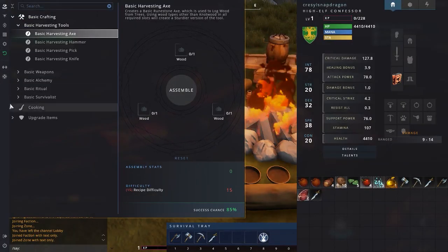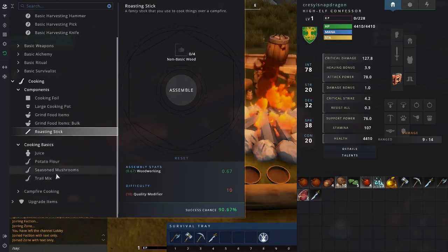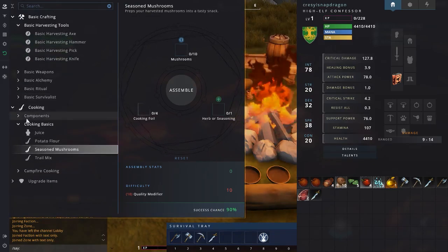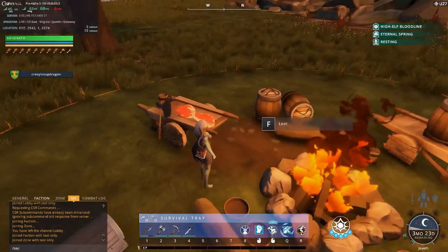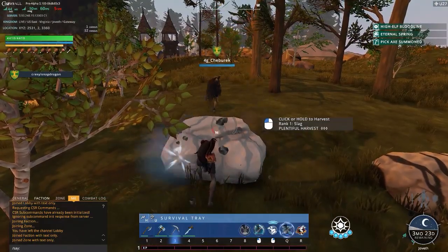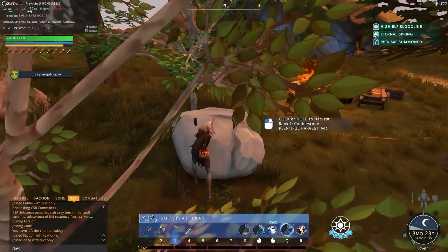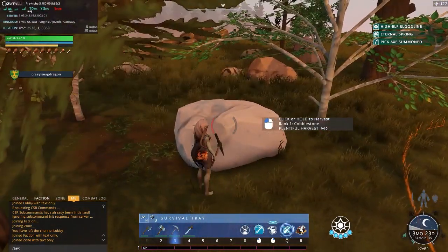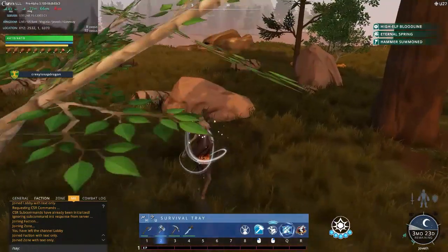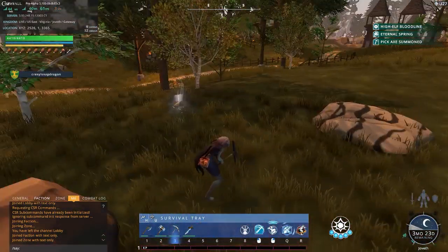Now we're going to try some basic cooking. It seems that a lot of different items have different components you have to craft prior to being able to make them — so for instance if you wanted to make a shish kebab, you'd have to make a roasting stick first. Makes sense. I do like that about the crafting interface; it seems to be a little more realistic. You can't just create a kebab out of nowhere. And like every survival game, whenever you want to harvest a particular item you have a particular tool dedicated to that item — if you harvest with the wrong tool, you're not harvesting efficiently. So a pick is used to harvest slag, and the hammer is used to harvest cobblestone.